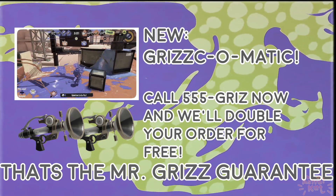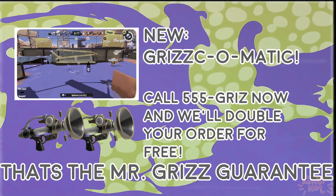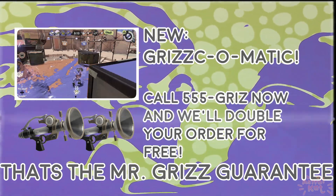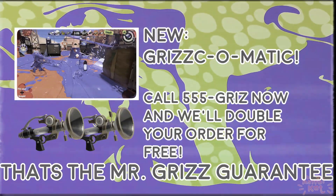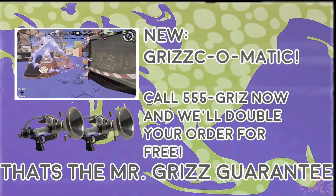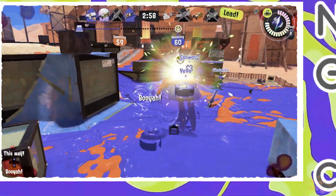This Grizzco-matic, as I'm calling it, is a supercharged Splush-o-matic. When you hold down the fire button, initially it will seem identical to the weapon it's mimicking, but after a second or so of you holding down the button, the weapon begins firing with much greater range and damage, eventually being able to reach the ranges of the N-ZAP 89. The weapon would still fire just as fast as in the original state, but at max range would fire in a huge arc that would have the largest spread of any weapon in the game.